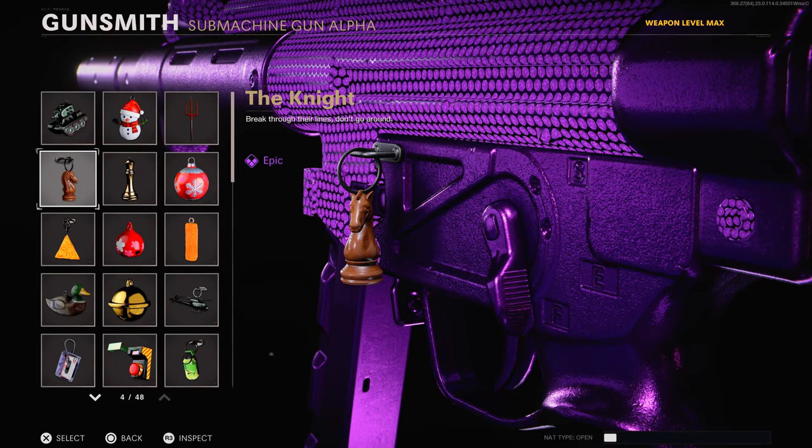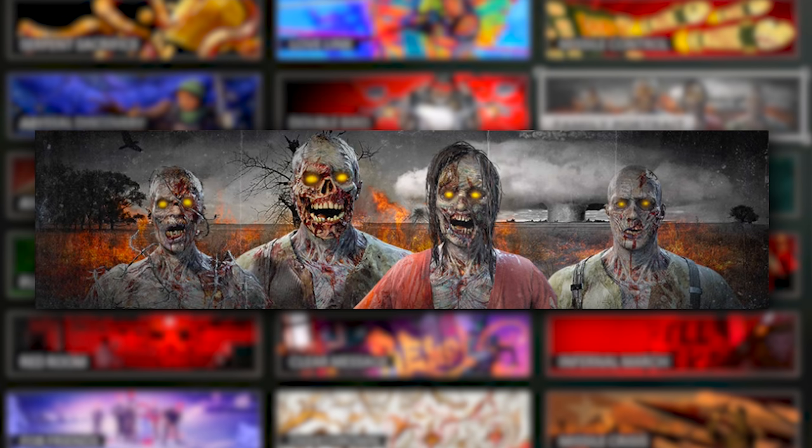Now for a smaller subset of rare items — weapon charms. The first is the Knight weapon charm, available via the Pawn Takes Pawn play-along ARG game, which is now seemingly closed, so you may not be able to get this one anymore. It's simply a knight chess piece hanging from your weapon. Also associated with the Pawn Takes Pawn Cold War easter egg before launch was the Family Portrait calling card — both came together.